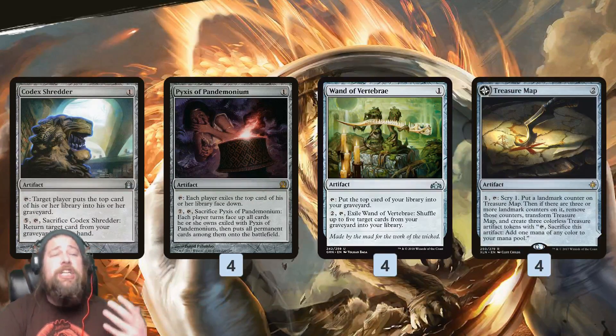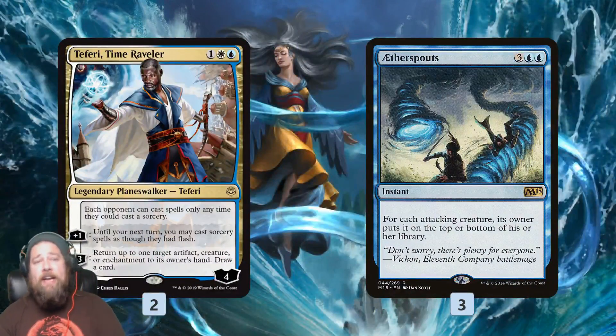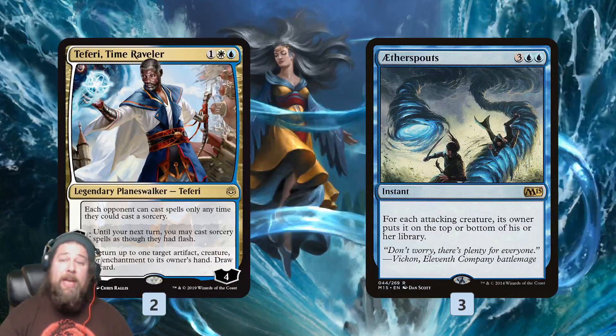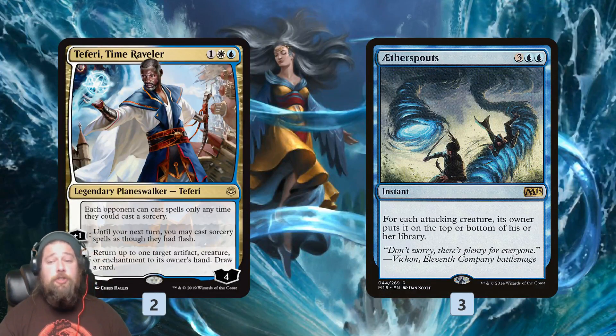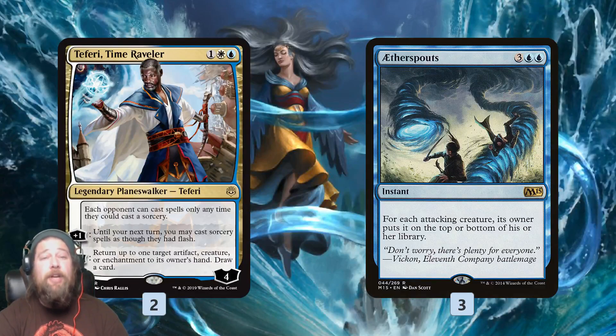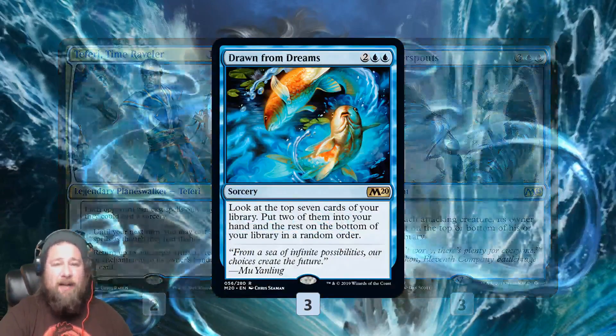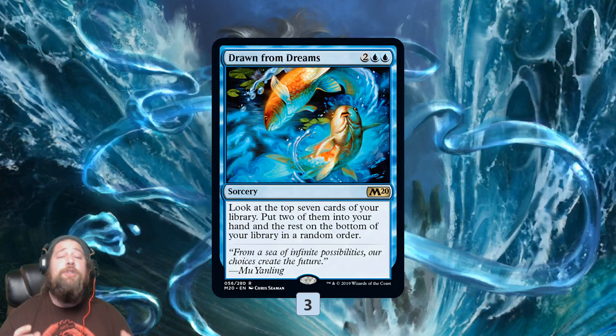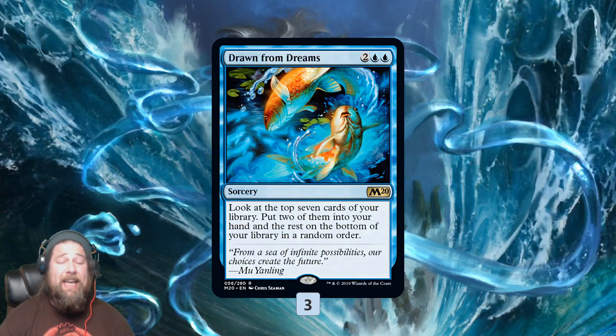So what are we actually trying to do by controlling our draw step? First, we can find our interactive spells. We have Teferi, Time Raveler — just a two-of — but it can bounce stuff and slow our opponent down. Then Aether Spouts is kind of our wrath; we can dig into it if our opponent has a big board of creatures and basically get rid of all attacking creatures by putting them on the top or bottom of their owner's library. We can also find Drawn from Dreams, which is our big card advantage spell — almost more like a tutor in some sense — where we can grab two cards from our top seven, similar to a Dig Through Time, but we never get the discount on it. This allows us to find our most important pieces.